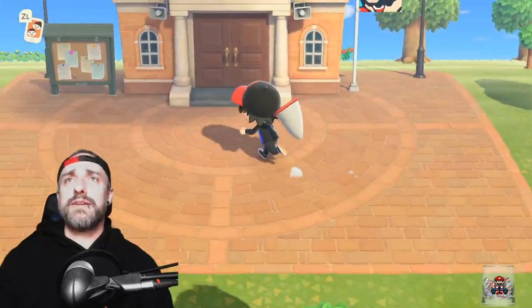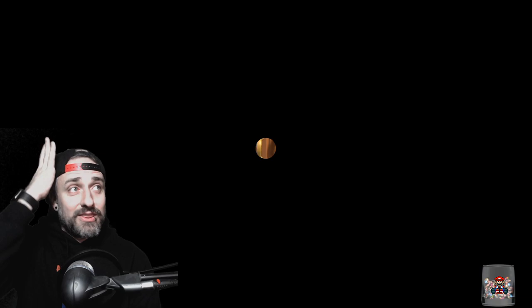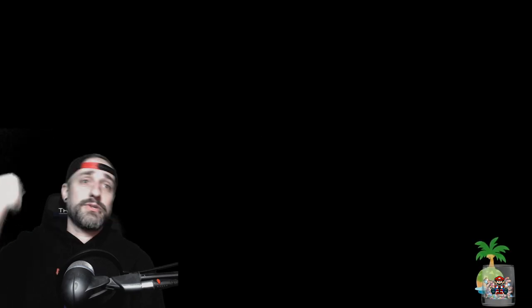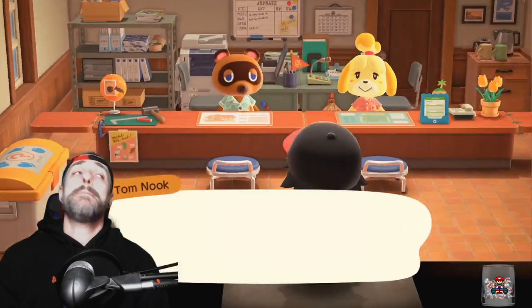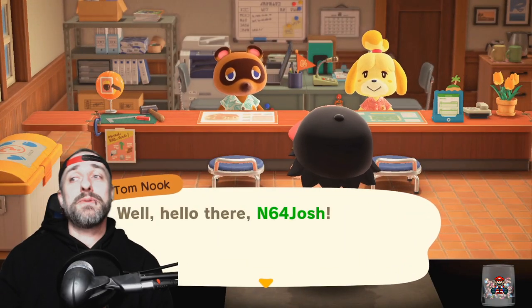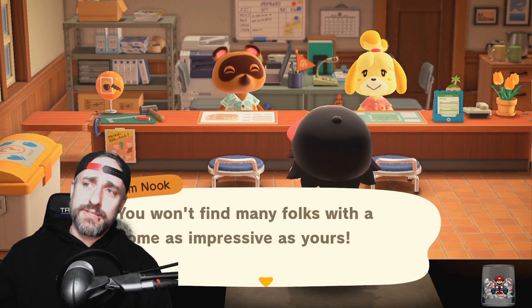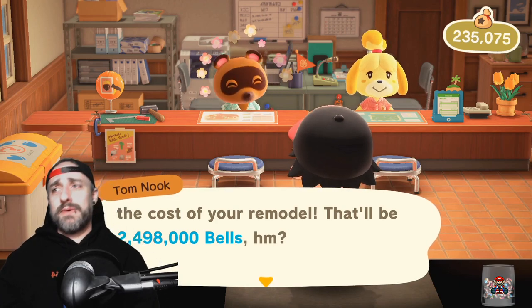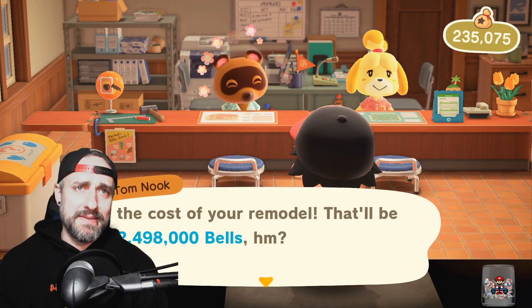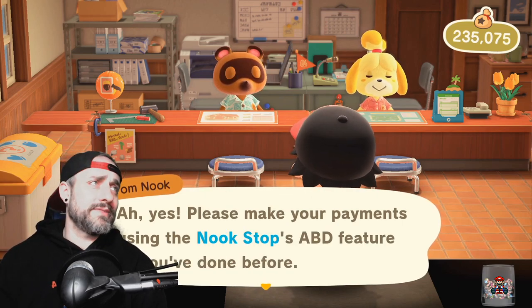We're going to move on over into resident services and talk to Nook real quick, because I want to show you guys some of the other things that you can do to the house. You can change the color of your roof — which isn't anything new — but you're also going to be able to change your siding and change your door and a few other things. He's talking to me about the basement, reminding me not to forget to pay him the 2.5 million bells. Yeah, I'll get to that.